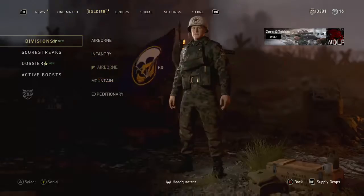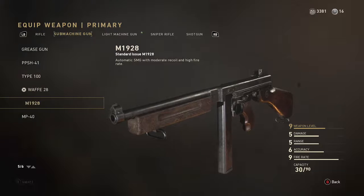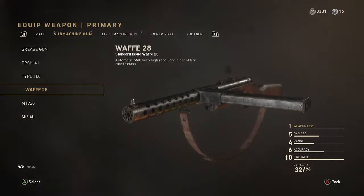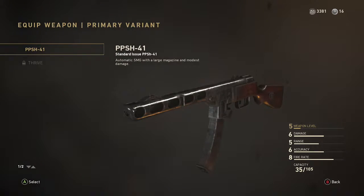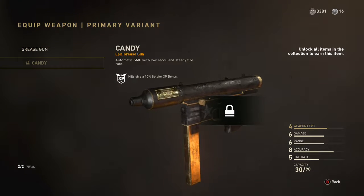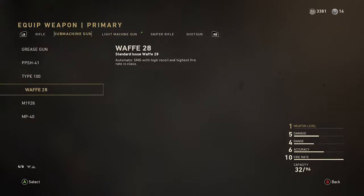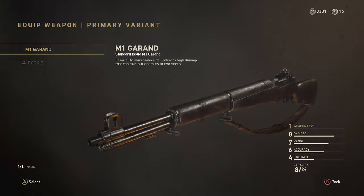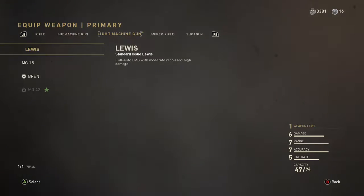I don't have a Thompson variant — I don't even know if there are any. I'm just gonna buy the WAFT, why not. Actually, I think I have a WAFT variant — no I don't. I don't have a Type 100, I don't have a PPSH. I'm actually close to getting the Grease Gun — I don't know why it looks like a Tec-9, it's really cool. I don't have an M1 either.